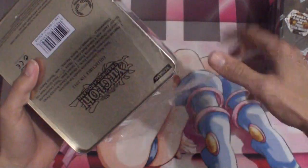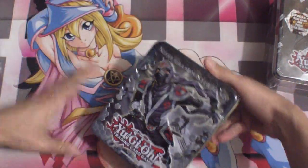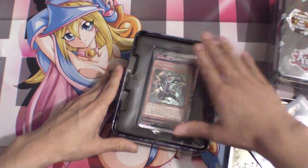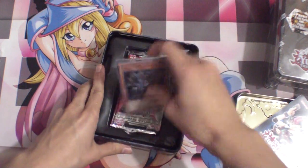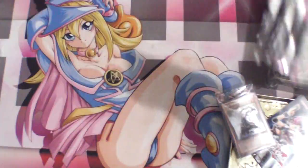Let's go ahead and open up the Hanzo tin first. You do get a Rescue Rabbit in here, and it is still a pretty meta deck. I don't think it'll get hit. I've already opened up the promos in a previous video, so I'm not going to open up the premium pack — it comes with all the reprints.